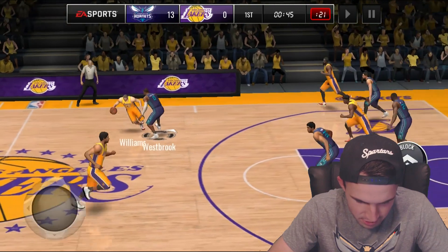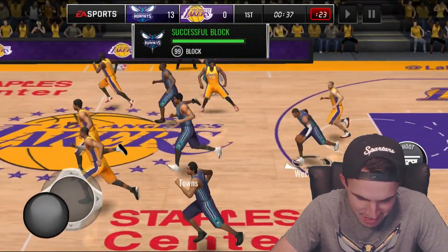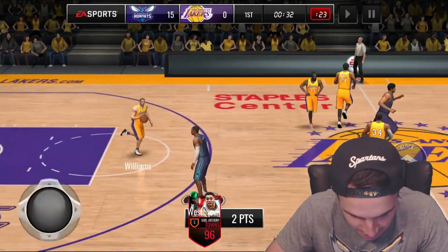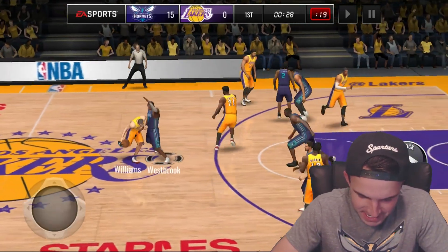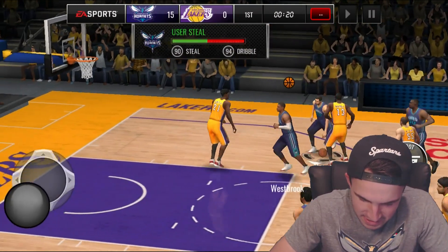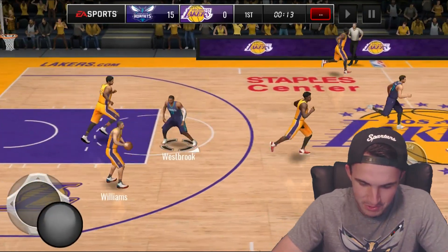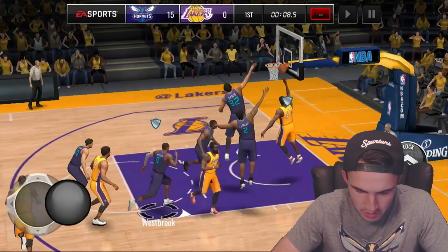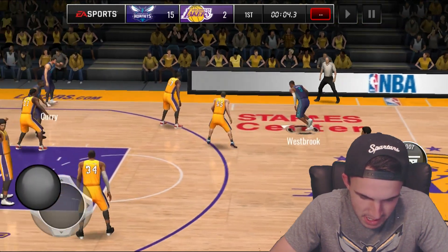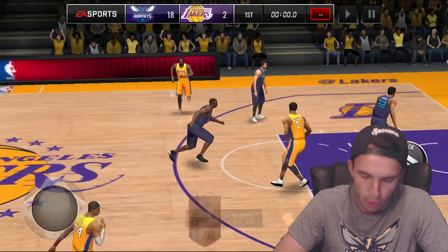Westbrook, give me another steal — look at that block, 99 block rating, they're not getting anything. Throw that to Towns — Alley-oop City! 15-0, we are destroying this team. It turns out if you actually play smart, you actually do get stops. We missed our first shot of the quarter — I thought Westbrook was going to knock that down. Curry wide open and plus 10. Knocking down 18-2, absolutely destroying the shooting lineup.